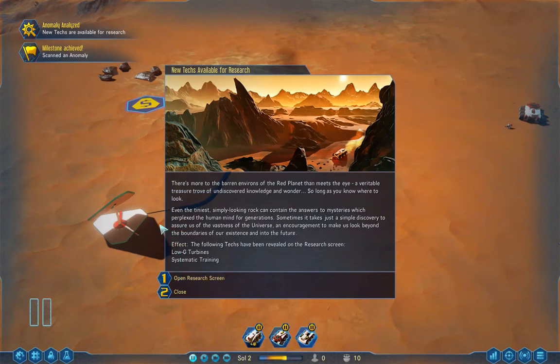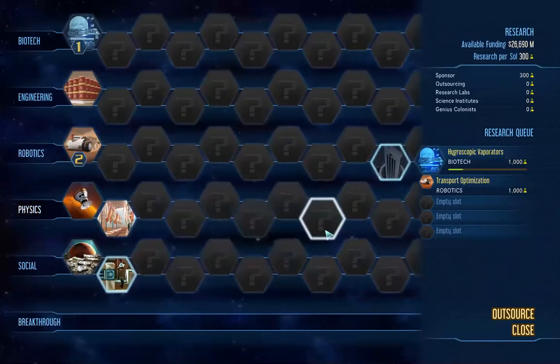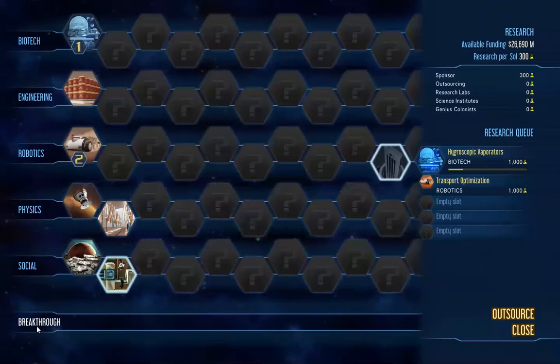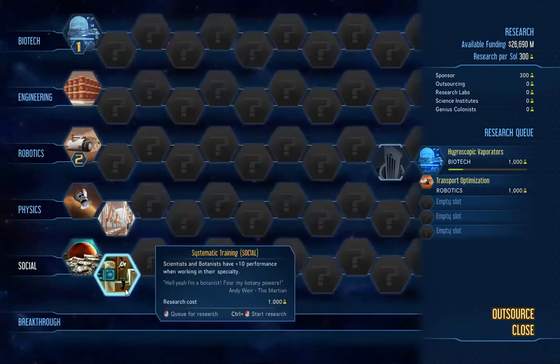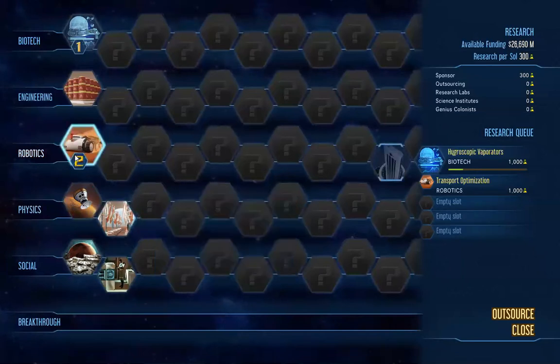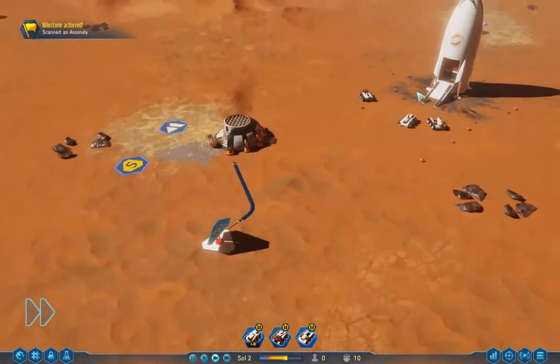Even the tiniest rock can contain answers to mysteries — sometimes you just have to discover. The fine text revealed low-G turbines and systematic training. I'm not really sure what that means. Breakthrough — it unlocked wind turbines, power production increased by 33%. That's pretty cool. I'm going to right-click and build that. Oh, I'm getting it now — that must have been what this little discovery was. Rare metals can be exploited by a rare metals extractor — that sounds like a building I don't have yet.